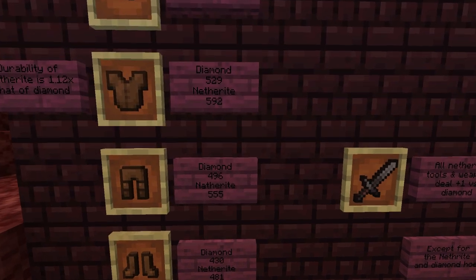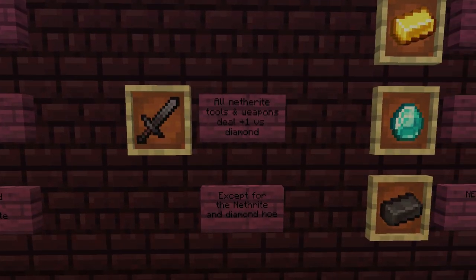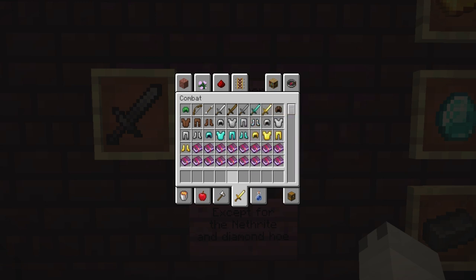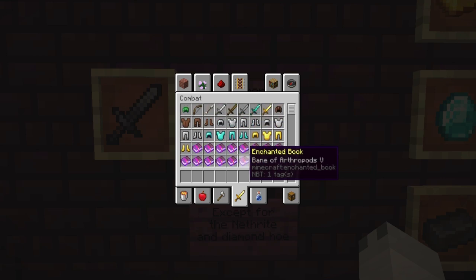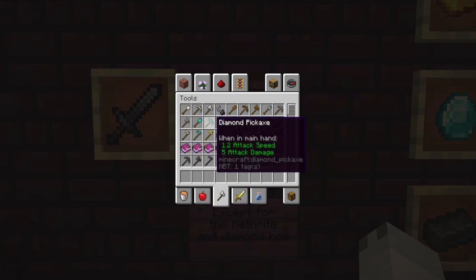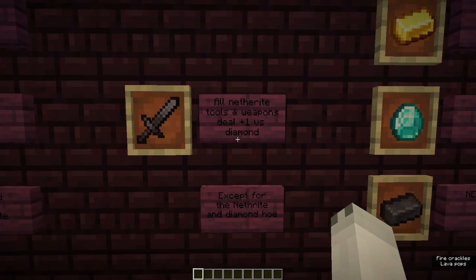Now let's look at the damage increase from diamond tools to Netherite tools. All Netherite tools and weapons deal plus 1 damage versus their diamond counterpart. So the Netherite sword does 8 attack damage versus the diamond sword's 7, and similarly 10 versus 9 and 6 versus 5 across the other tools — except for the Netherite hoe and the diamond hoe which are the same, so I'll be sticking with my diamond hoe.